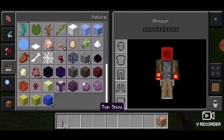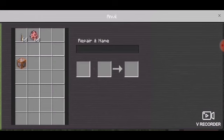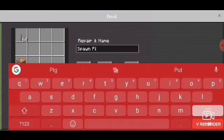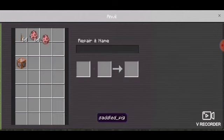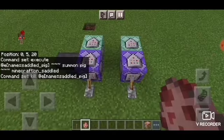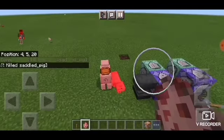Let's turn off the third command block. Let's grab a pig spawn egg and let's rename it into 'saddled pig'. Now let's turn this on.